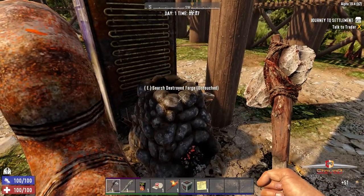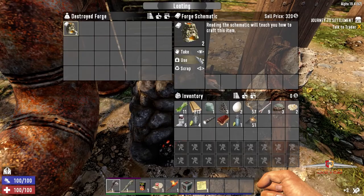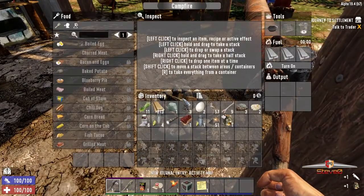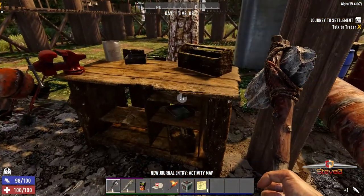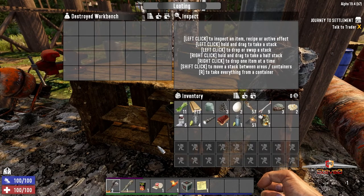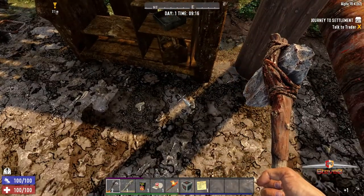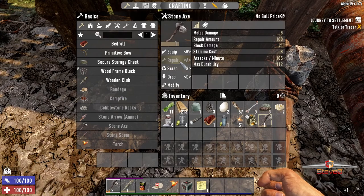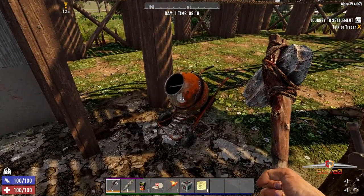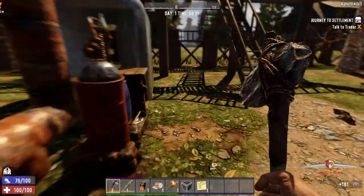Nothing here, but oh yes please - thank you very much, without the campfire. Okay it's just a campfire. What about this? All right, it's better than the one we got - we can scrap this one. Can I repair it? There we go. Okay and oh cobblestone - we need that, we need lots and lots of that. There's already a zombie outside.